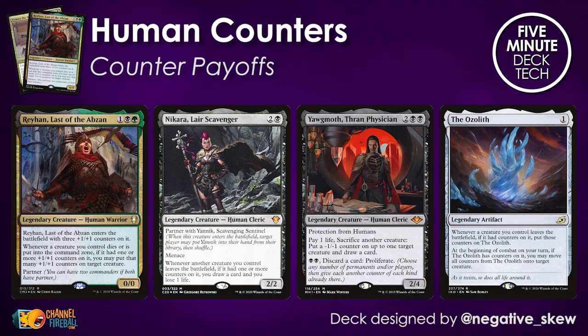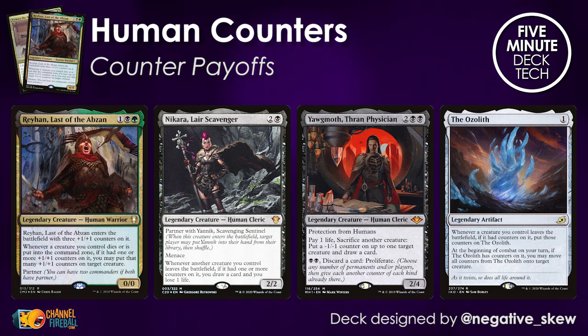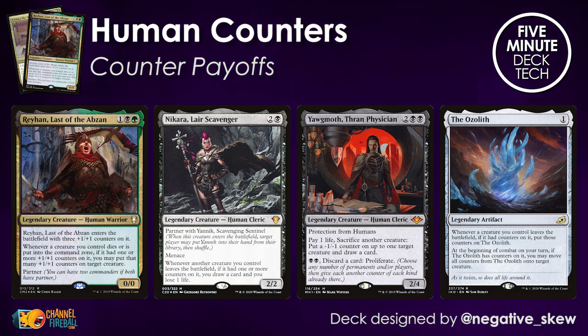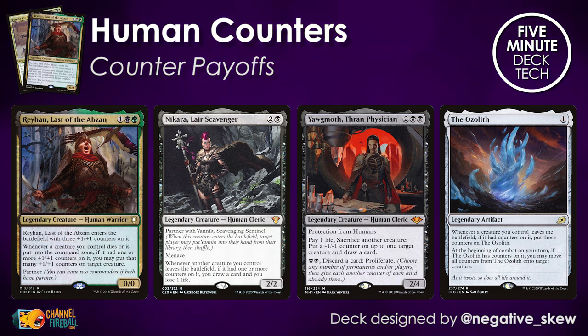Rayhan takes center stage: whenever a creature you control dies, if it had plus one plus one counters, you get to move those counters to another creature. With something like Hardened Scales out, Rayhan actually puts two on another creature — a weird modular-type effect that gets amplified by all the other cards. Other payoffs include Nikara, drawing cards whenever creatures with counters die, and Yawgmoth, which lets you proliferate all of these counters and also sacrifice creatures. The Ozolith stores up counters from any creatures that die so you can put them on new creatures later.